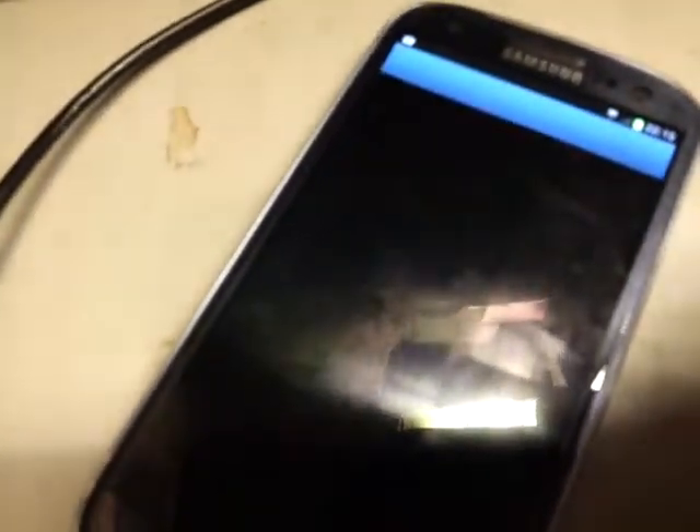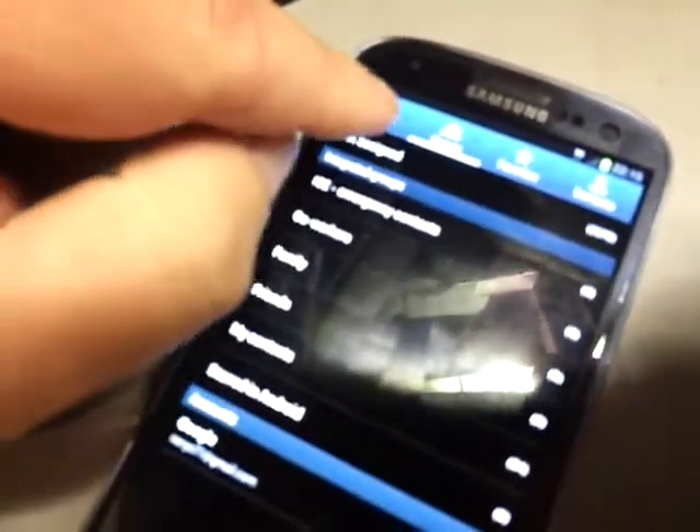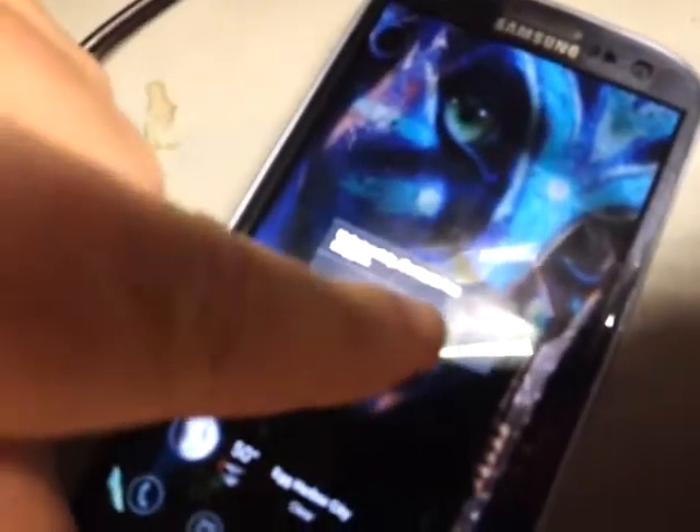When I open Contacts, Contacts works fine. All the tabs work — Favorites, groups — but if I touch Phone, same thing: 'Unfortunately, Contacts has stopped.'